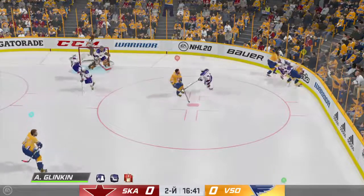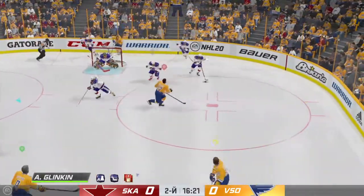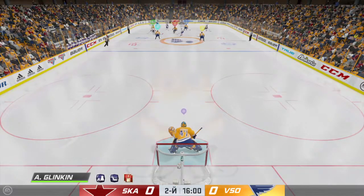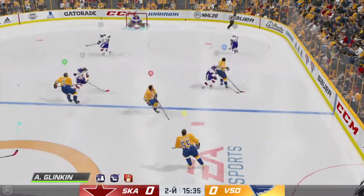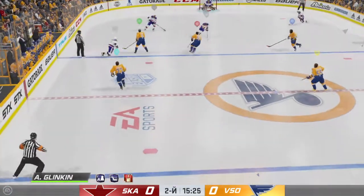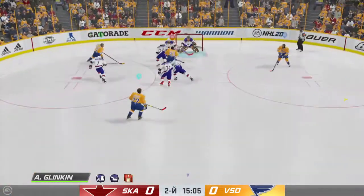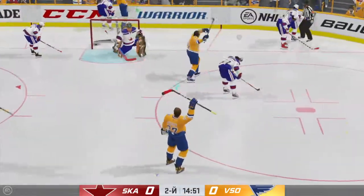And down he goes as the puck goes free. St. Petersburg's got the puck along the wall, and that's taken by the defense. Michaels lugging the puck. Slides the puck over, slides it to Kovalchuk. Return pass, now a quick pass to Kuznetsov. Under siege trying to get it out of their zone. Scores! Oh, that was a beauty!